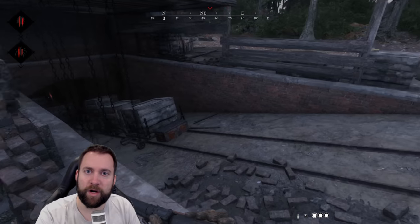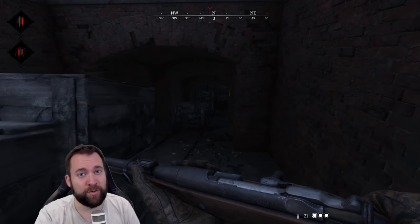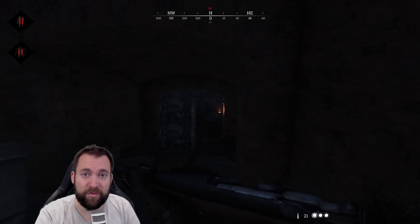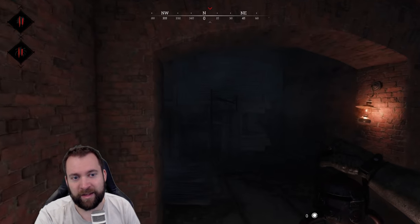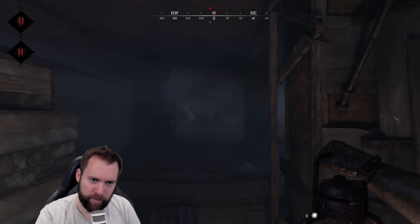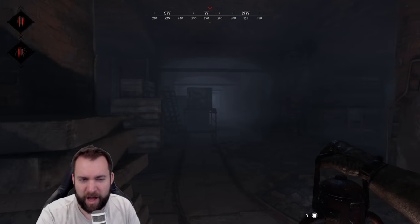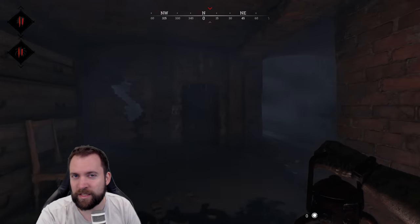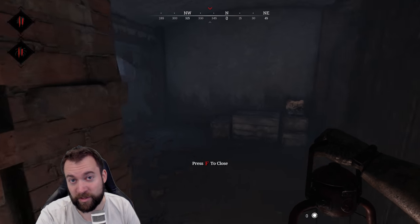The most interesting part is downstairs, especially this ramp. The ramp was super annoying because people downstairs could always see you first - they see your legs before you can see them. That was an issue. Now they added this barricade. You cannot see from this side up. There are a few cracks, so if you're holding still there's probably one sweet spot where you can actually see somebody, but it's way more difficult now.